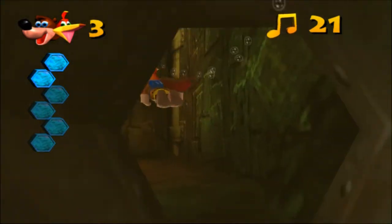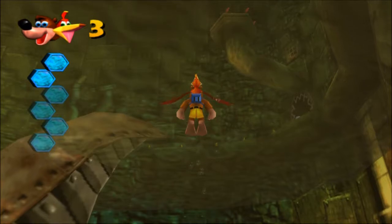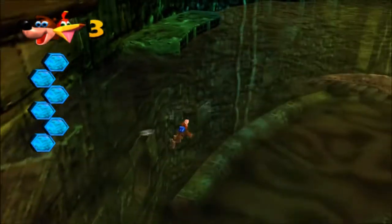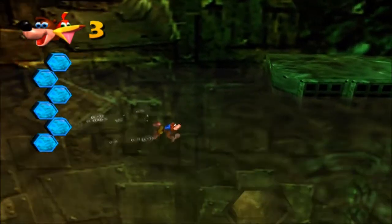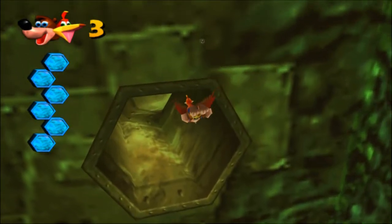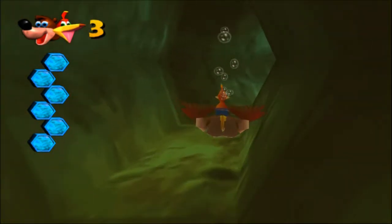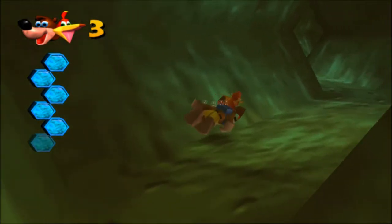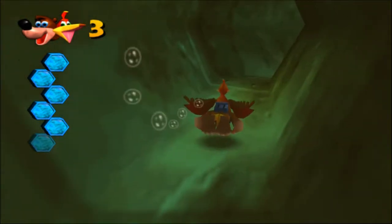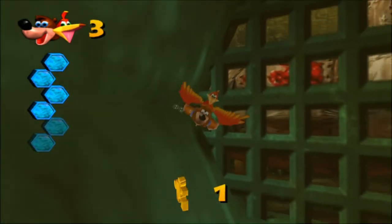Alright, so we're gonna do a little loop-de-loop around this level real quick before we start getting into other areas. Trying to remember what I want to do first. I think there's a mumbo token at the end of this pipe right here — so we can swim on through, double check on that. Is it a Jinjo? Is this the one with the Jinjo in it? Oh, it's a Jiggy! None of the above — I are so smart.